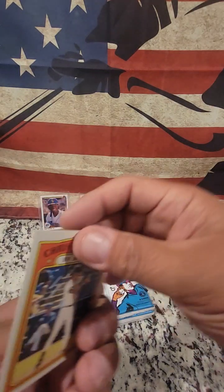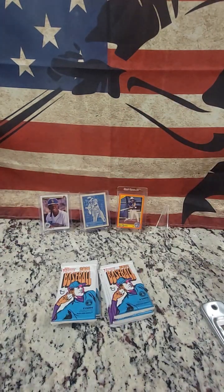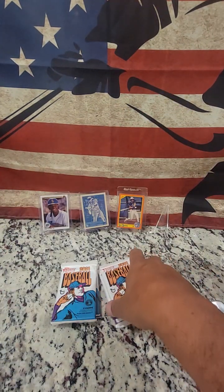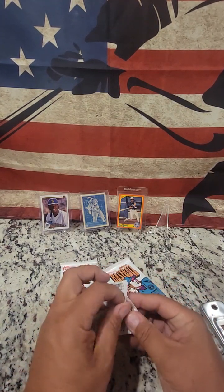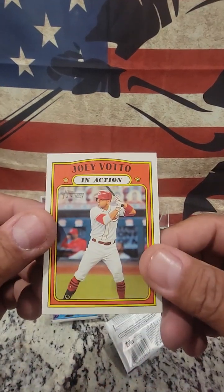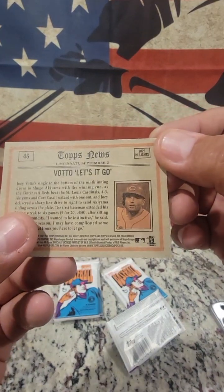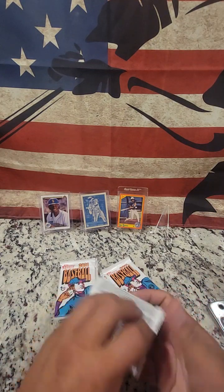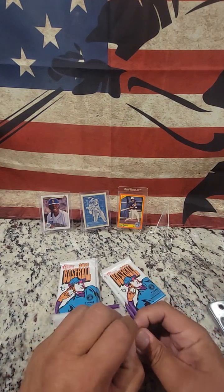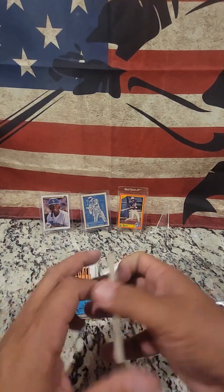My son was just showing me that the old in-action cards have part of a puzzle on the back — some of them do. That was an in-action card; we had another in-action but it didn't have a puzzle on the back. Maybe it's showing you what the card's supposed to look like? Nope. That one did not have a piece of the puzzle. Probably something I have to look into.